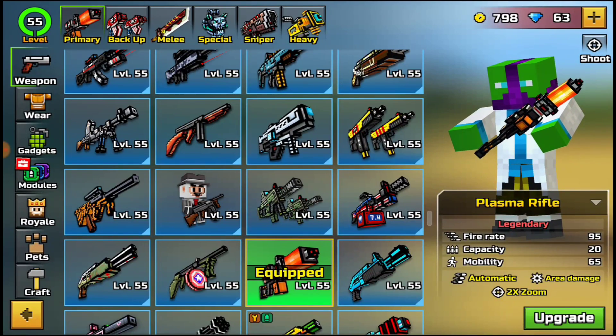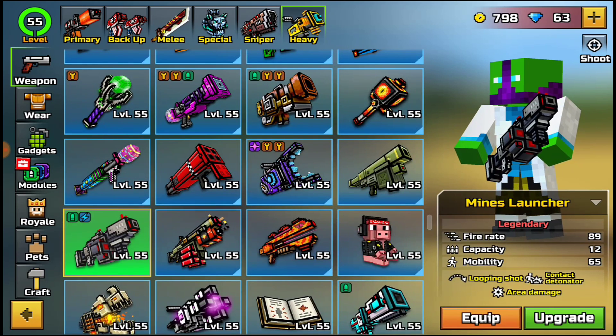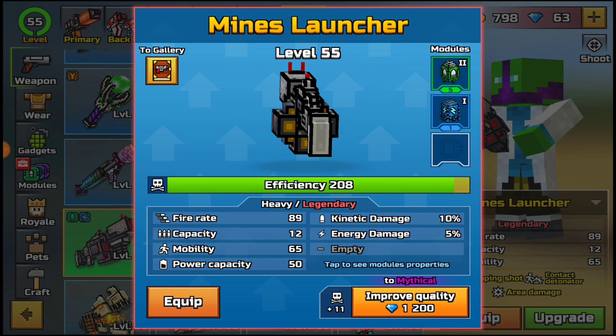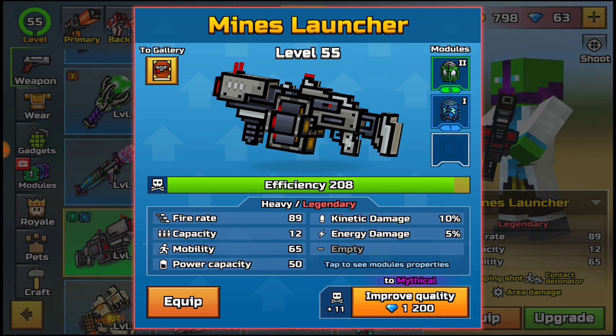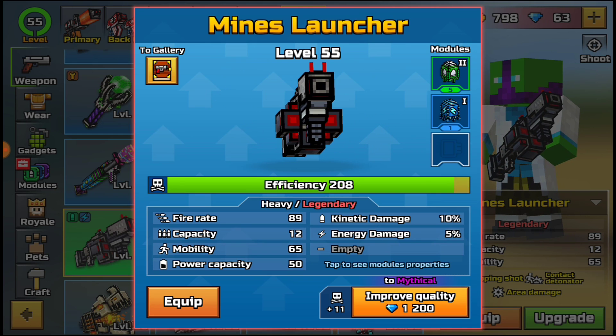So if we come over here to the heavy weapon section, we have the Mines Launcher. Keep in mind I have some pretty crappy modules - don't mind the two different damage modules, that was before they removed it and I never took it off. I'm just gonna leave it like that because it's kind of special since not a lot of people have that anymore.